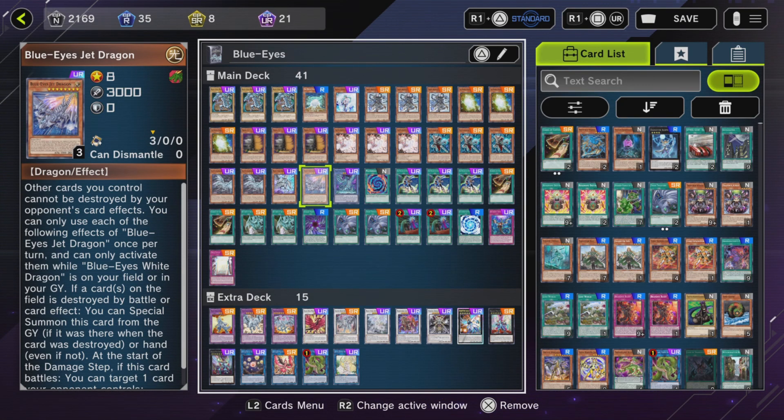One Jet Dragon. Summons itself from the hand or graveyard when a Blue Eyes monster destroys a card, and banishes on attack for back row. Basically, if there's a back row you don't like, point this at a monster and banish it. This also works on monsters, so you can open up the way for larger attacks from different Blue Eyes monsters.